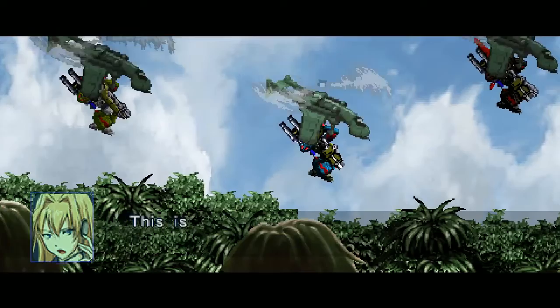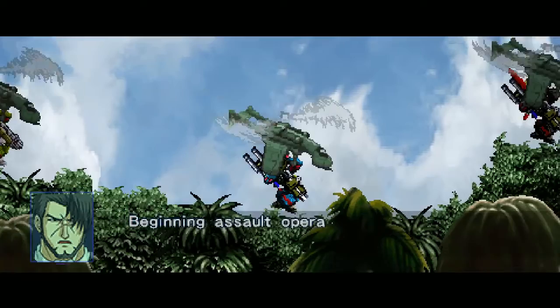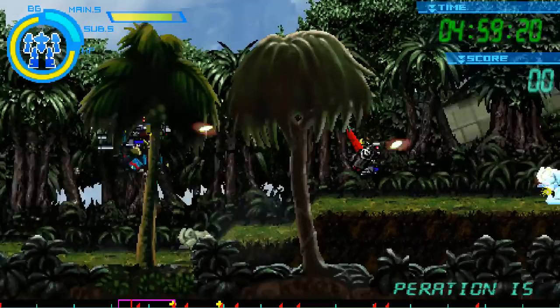Hound Squadron to Command, now in strike position, on schedule. This is Command, we copy Hound Squadron. Engage operation. Beginning assault operation. All Gunhound units, initiate drop. Alright.